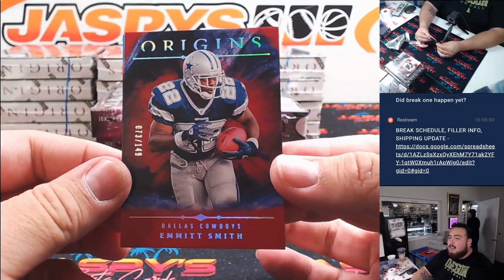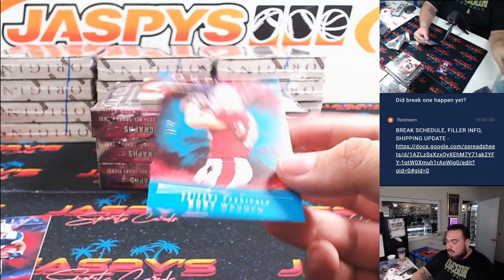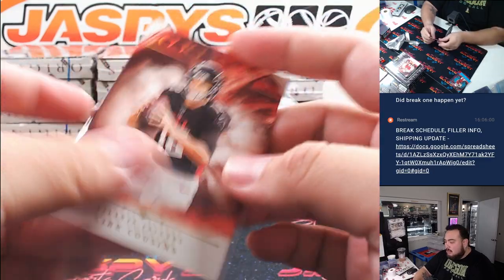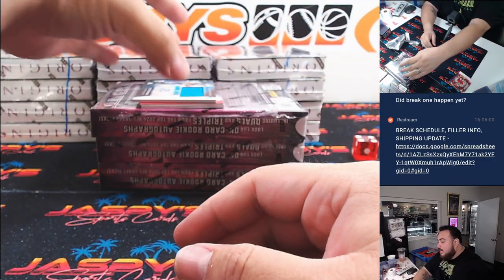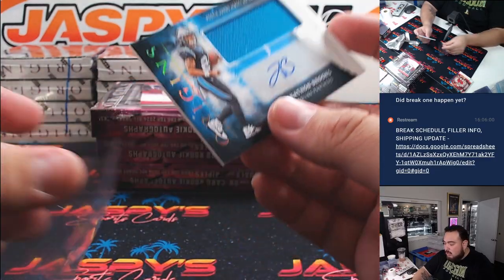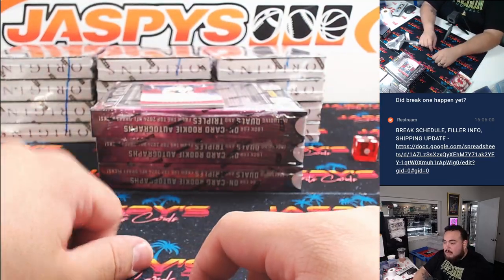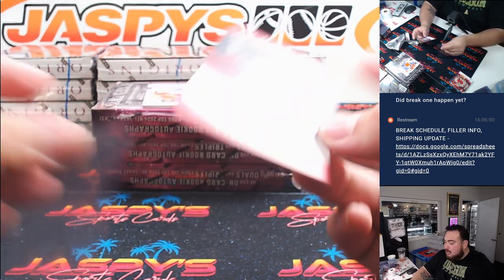Alright, we got an Emmitt Smith numbered 149 for the Cowboys — that's going to Gabriel — and a Kurt Warner to 50. We got a Kirk Cousins and then a rookie Ricky Persall. And just like that, here's the first autograph: a patch autograph of Jonathan Brooks. He should be back soon — good running back out of college, just had a torn ACL, but might be on the roster soon.